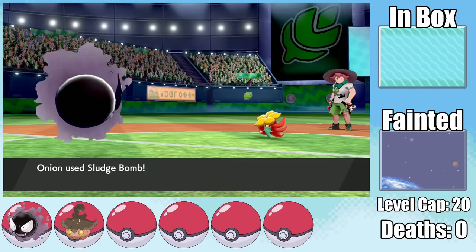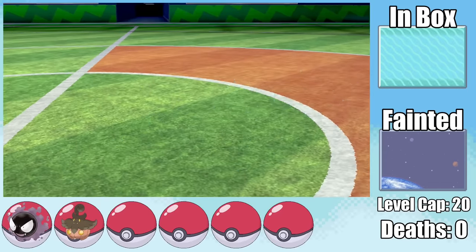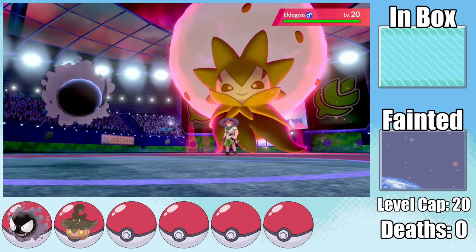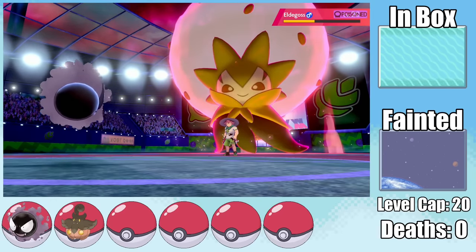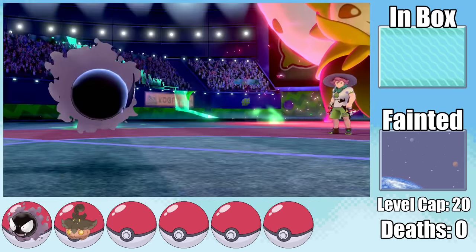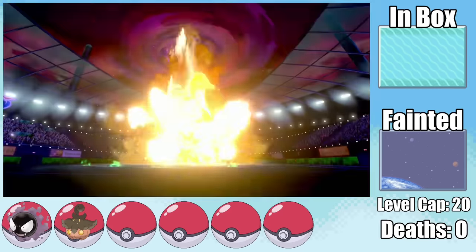Both Milo's Eldegoss and his Gossifleur — which incidentally just gets one-shot by a Sludge Bomb — only have Normal and Grass-type moves. The Normal-type moves don't even affect Ghost, and since Gastly doubles up as a Poison-type, we can resist the Grass-type moves. After hitting the Dynamax Eldegoss with a Sludge Bomb, which does more than half and gets the Poison, I tank a Max Overgrowth at above half HP and follow up with another Sludge Bomb, getting us the first Gym Badge.